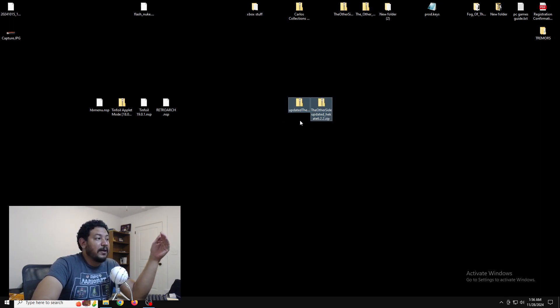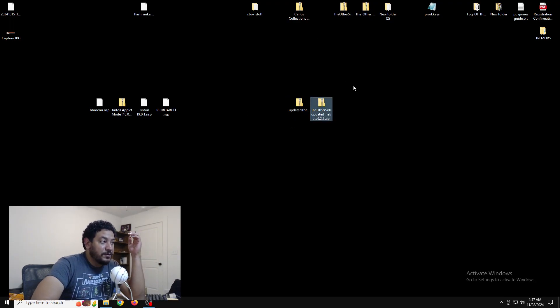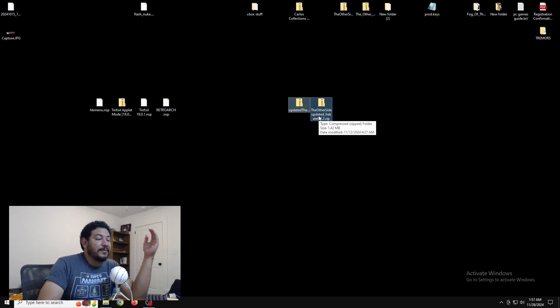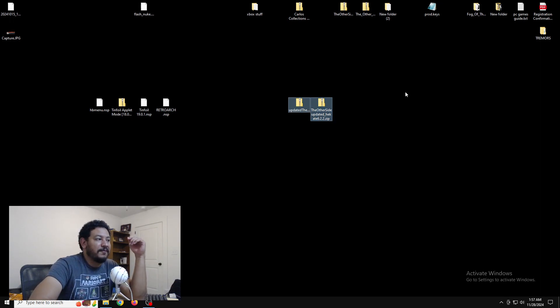Once you download them it should say: one is updated AMS 1.8.0 and the other is updated Headcase 6.2.2. If your two zip files do not have 'updated' in them in the text, then you do not have the right zip files. But once you have these two zip files you can click the other link in the description to my tutorial guide video - that's if you need the tutorial.